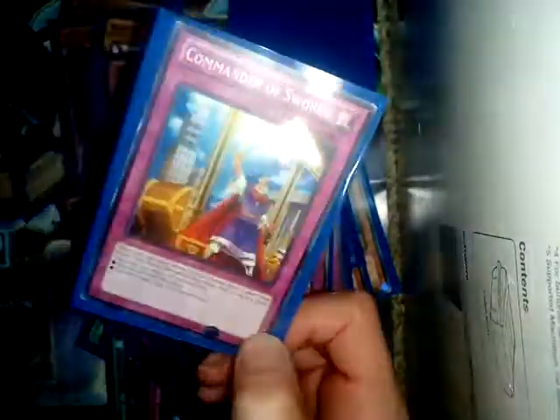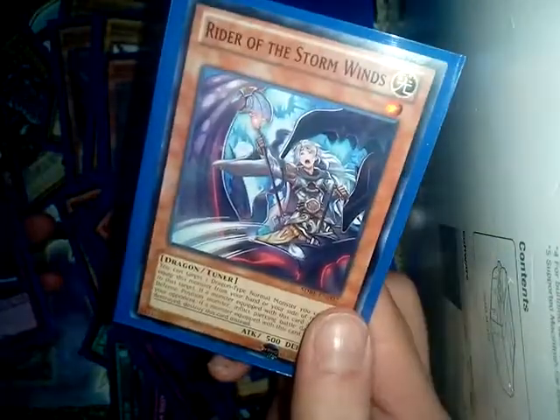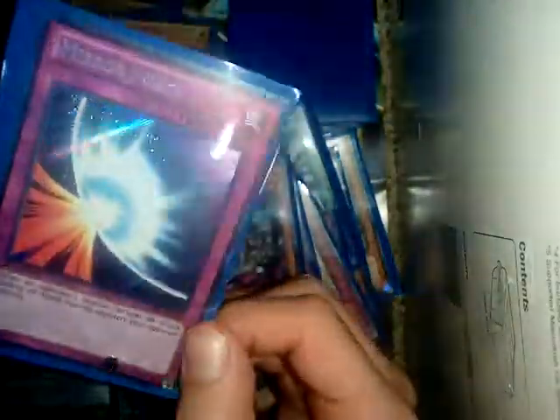Numinous Healer is awesome for getting life points back. Commander of Swords pretty much takes out cards your opponent drew. Enemy Controller is awesome for taking over a monster. Rider of Storm Winds has a great effect and it's a tuner, which is great. Heck Meter Four is classically awesome and this one is a secret rare.